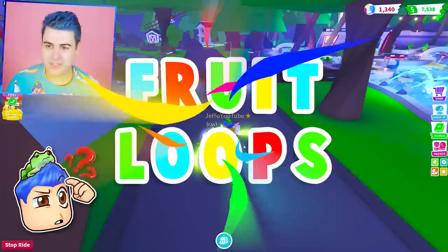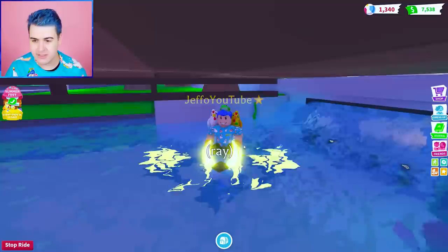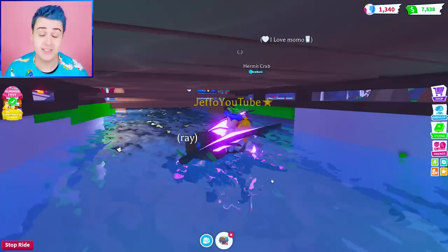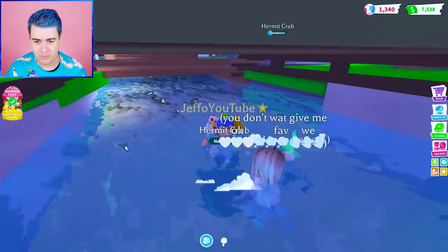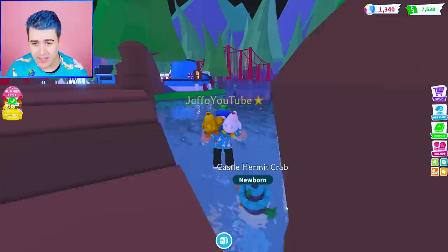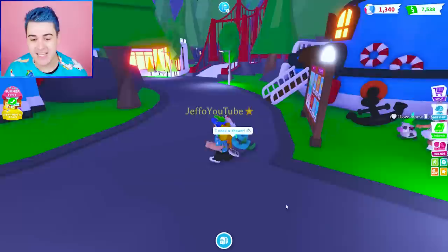Froot Loops, where should we go to try to hatch a Legendary? We only have like 20 boxes left — that means we've hatched like 40 of them so far. What about down here? This was a secret when they did the pool party update. Maybe hatching it down here — please let me know. I'm high key reading the comments so that I can figure out where I'm supposed to hatch these to get better luck. That's just a regular Hermit Crab. We'll try one more down here. That's a Castle Hermit Crab — this is definitely not the hack.